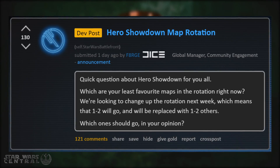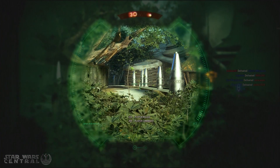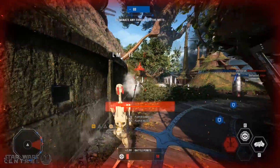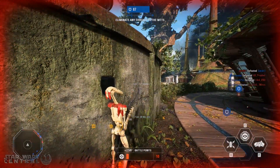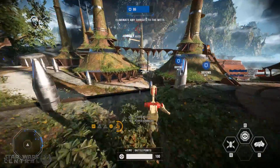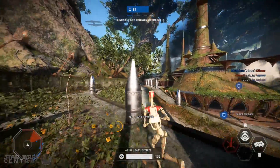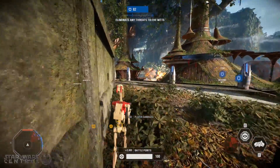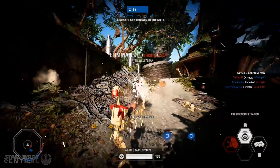So this pretty much means that 1-2 new maps are ready to be released for the 2v2 Heroes Showdown rotation. Instead of adding those to the current rotation and making the total 5-6 maps, they're going to drop 2 maps from the current 4 map rotation and replace them with 2 new ones they've been working on. I think this is really good and much better for the longevity of the game mode — by keeping the rotation short but varied on a weekly or bi-weekly basis, they can keep people interested and invested in this game mode much longer.